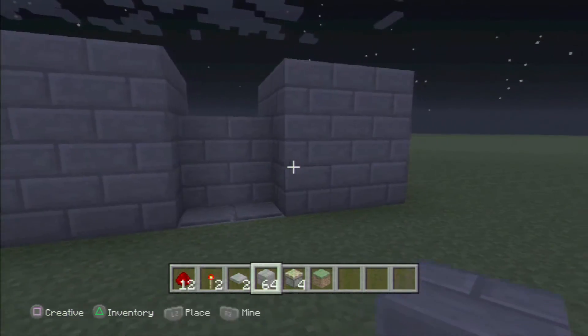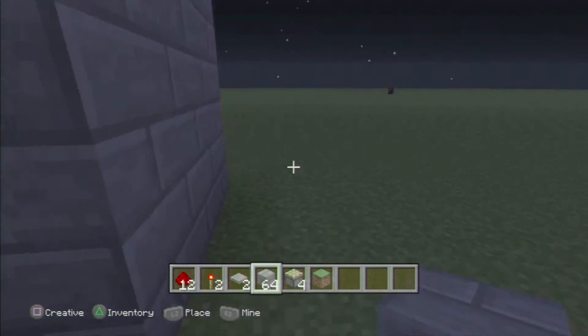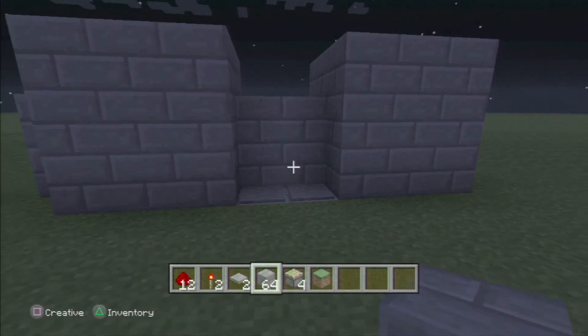And there we go — that is our four by four piston door activated by pressure plates. Thanks a lot for watching, please subscribe, don't forget to like, and see you soon!